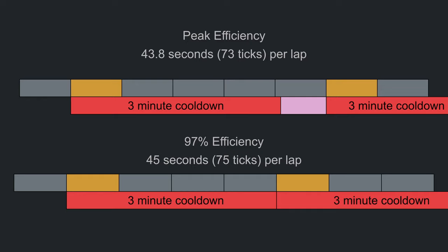A diagram is helpful to explain this concept. On top is a representation of 73-tick laps, and the bottom shows a slightly slower 75-tick lap. The small gray and gold rectangles represent one lap of the course, with their width scaled to the respective lap time. A gray rectangle is a lap that will never have a mark of grace; a gold rectangle is a lap that has a mark of grace. The large red rectangle is the cooldown timer. In the peak efficiency diagram it's slightly out of sync with the lap times, while below it's perfectly synchronized. By purposefully or accidentally delaying yourself by 2 ticks per lap, you'll have substantially more chances at mark of grace spawns per hour.